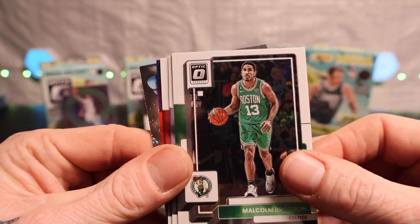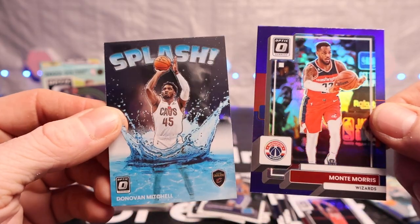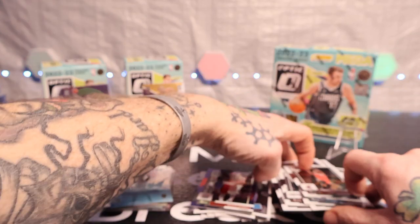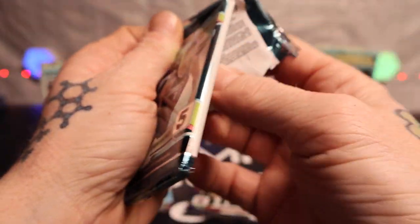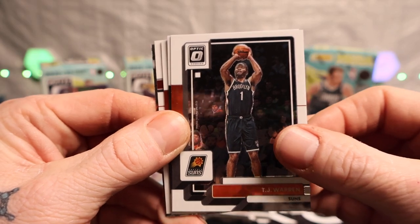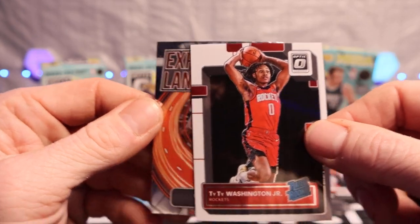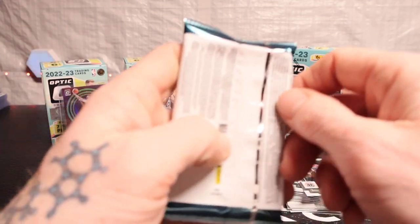Let's pull the big boy — we got Malcolm Brogdon, Ja Morant, Jimmy Butler, Monte Morris on the purple, and we got Donovan Mitchell on the splash inserts. Then TJ, Drew Holiday, Will Barton, Ty Ty Washington Jr. again, Chris Paul on the insert. That second blaster definitely was a bust compared to the first one.